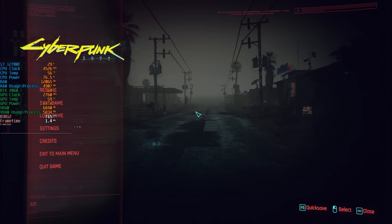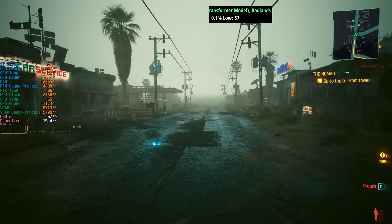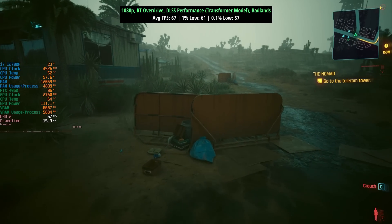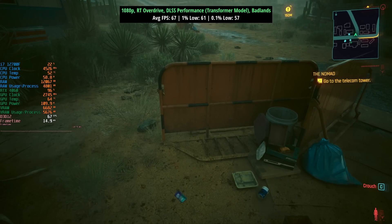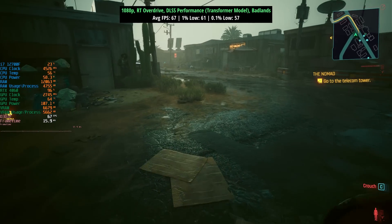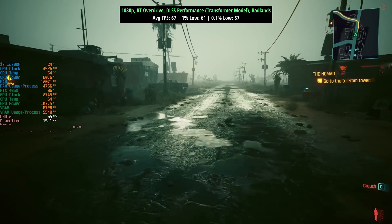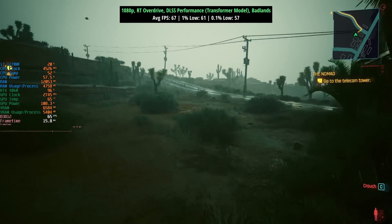Let's see if we can improve on this. We'll go back into the options menu. I will get to Night City in a minute — I'm just a bit scared the frame rate is going to be terrible, so I'm putting it off. Performance mode. Is that enough for 60 frames per second? Look at that — absolutely perfect. 60 plus frames per second with the Transformer model DLSS. And actually, this does look a lot better than the previous CNN performance mode, though it's hard to convey through video compression.